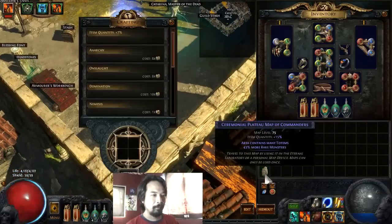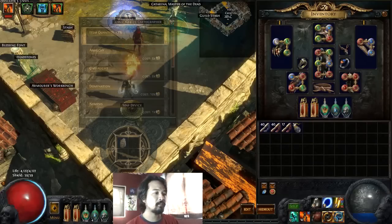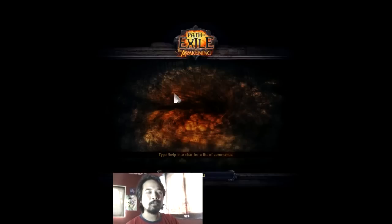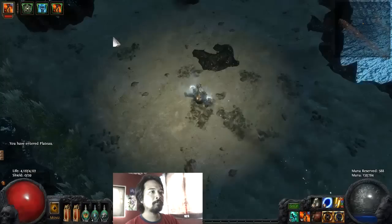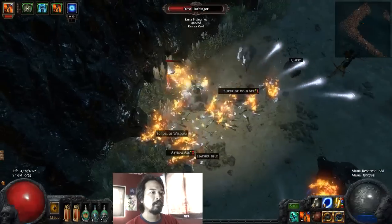Let's get into some gameplay. We're going to do a level 75 map — just a typical leveling map to showcase that the build can do high-level maps. I was actually thinking of doing a level 76 map since that's the highest I can do, but I ran out of maps. Drybooth map — that's good.